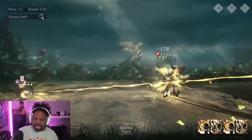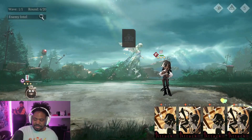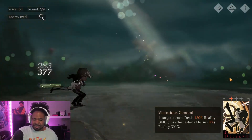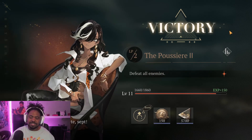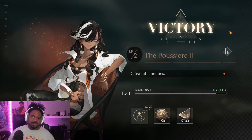Get the bonus moxie from the upgraded skill and finish off the enemy. At max moxie it does a lot of damage. That's how you play Centurion — two different ways: single target nuke or AoE mass ultimate.